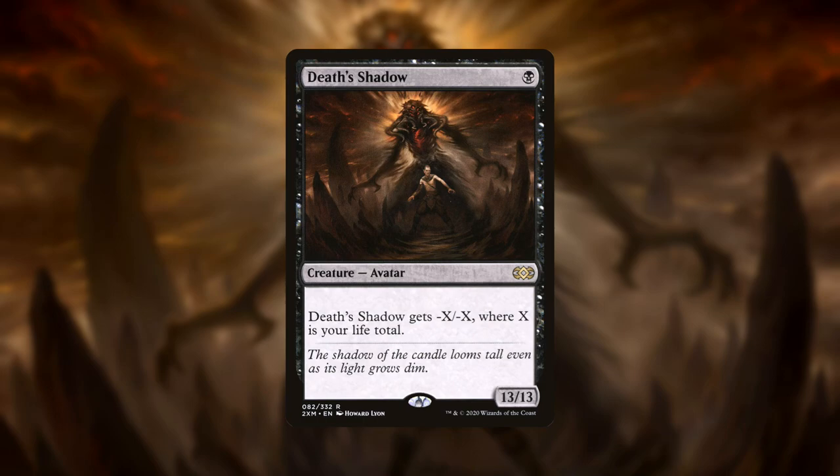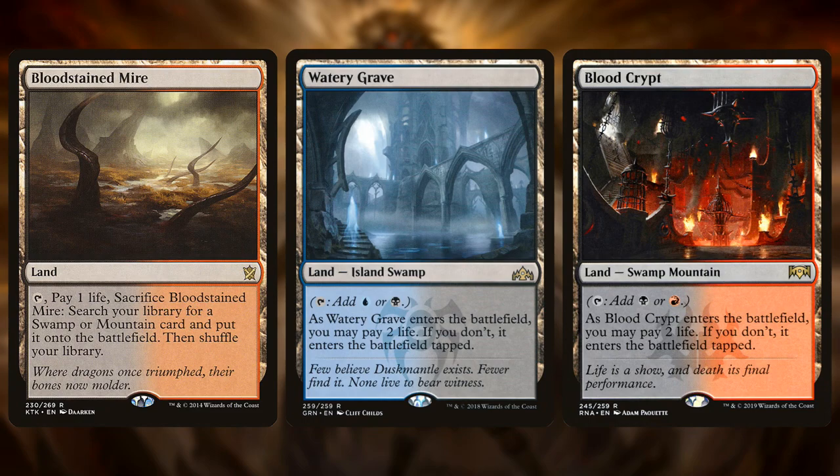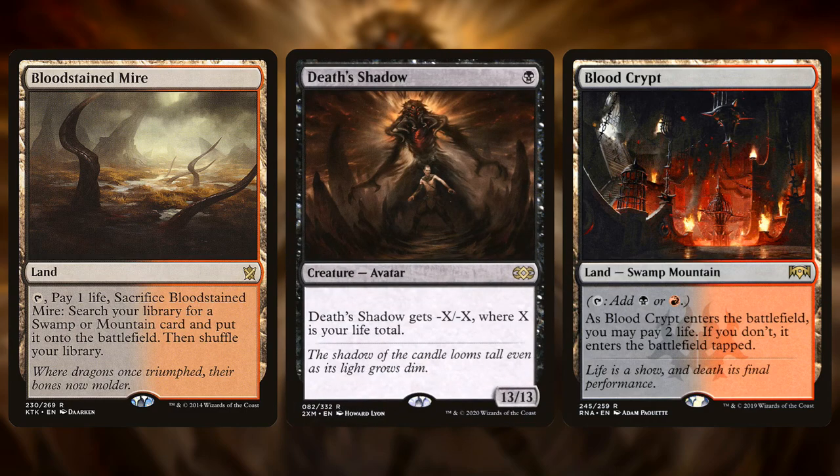So how does that happen? For starters, there's the mana base. Fetches and Shocklands are played in just about every competitive Modern deck in existence. But Death's Shadow actually wants to fetch and shock itself intentionally as much as possible. Even if a Death's Shadow player doesn't need the mana, they'll fetch and shock themselves just to lower their own life total.